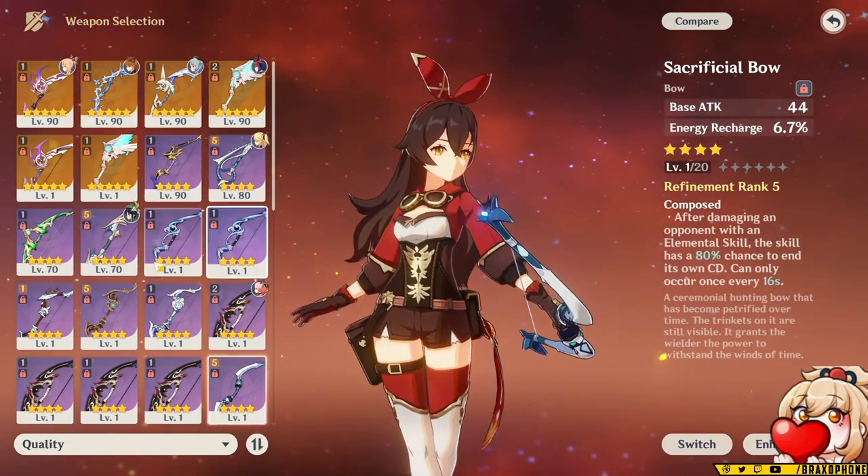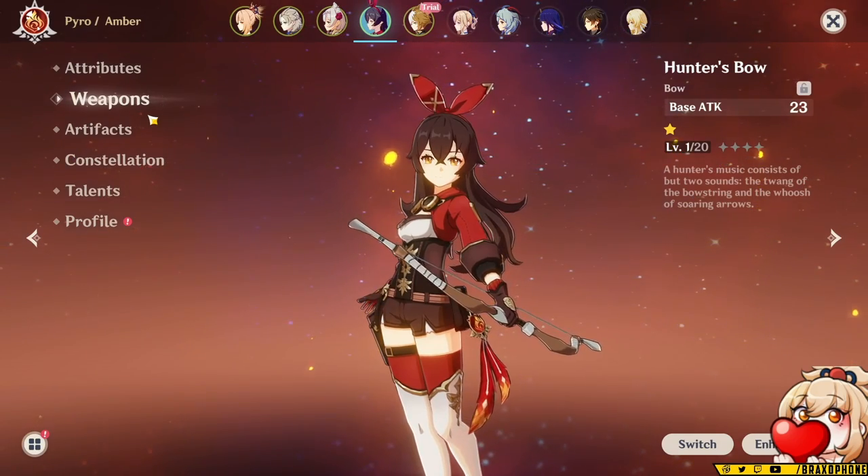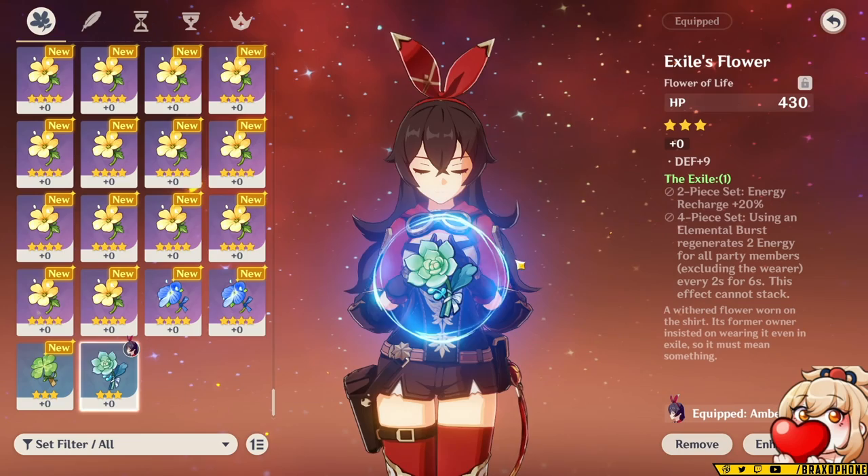Sacrificial Bow will still be his second-best option if you don't have Favonius. So now I want to move on to artifacts and talk about best-in-slot options for Goro and why you're going to want to choose certain sets. The first set I want to talk about is the Exile set.